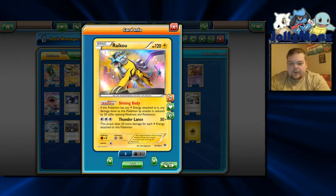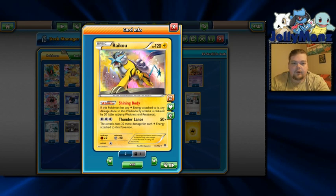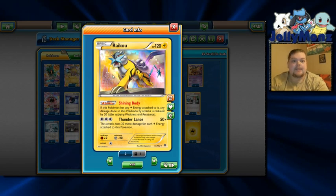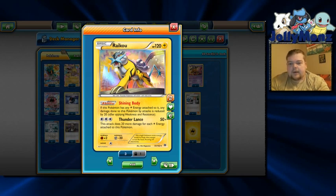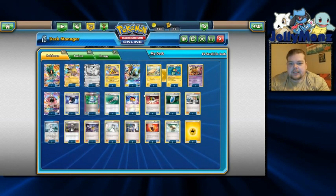Thunderlands costs three colorless and does 20 more damage for each Lightning Energy attached to this Pokemon. So there's a lot of times where when you need to hit high numbers on a Darkrai EX or some kind of GX, you can slam 6, 7, or 8 Lightning Energy on Raikou to hit really big numbers, and even if they knock it out you use those Electrics to recur those energy back. I definitely did that 6 or 7 energy play to take knockouts on Darkrai and even once on a Keldeo at Fort Wayne. Raikou also has the Shining Body ability — if this Pokemon has any Lightning Energy attached, damage done to it is reduced by 20 from attacks. He essentially has 140 HP when he has Lightning Energy attached, and it's especially nifty if your opponent doesn't realize this and doesn't plan accordingly.